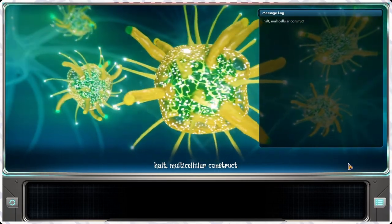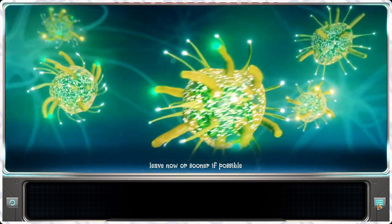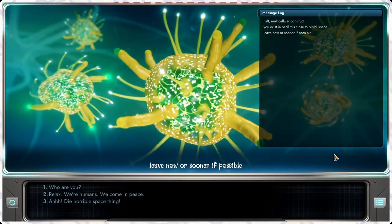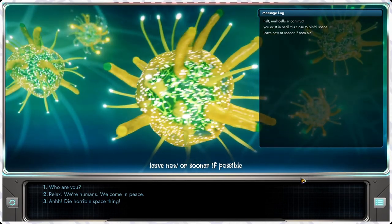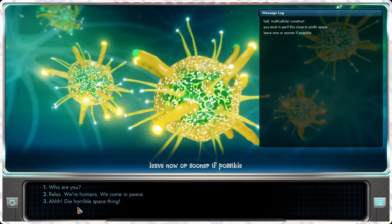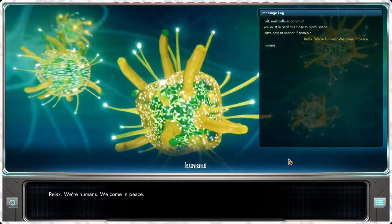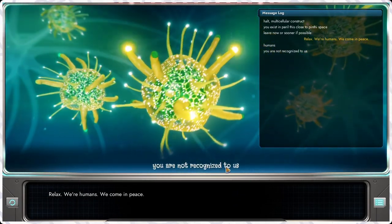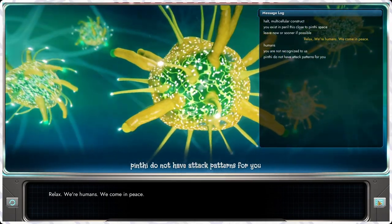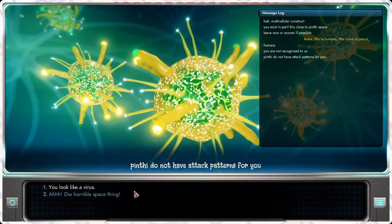Let's talk to these guys. Multicellular construct. You exist in peril this close to Pinty space. Be gone now or sooner, if possible. That needs to be an option for everyday conversation. Relax, we're humans. Why do you speak in the lowercase? Envy. Do not have attack patterns for you. These guys remind me of the Measure a little bit. You do look like a virus though.